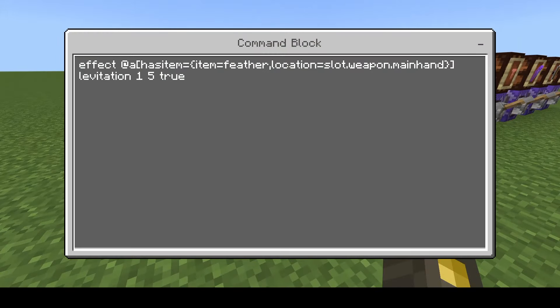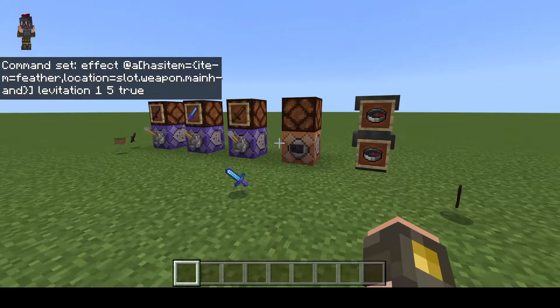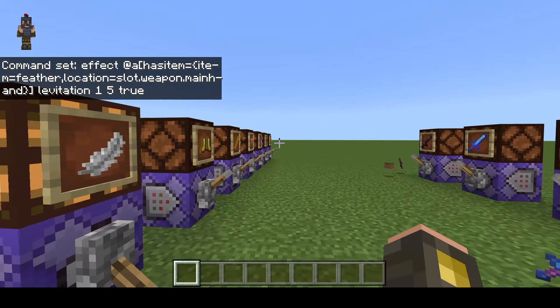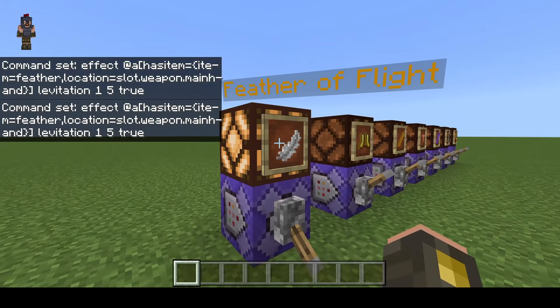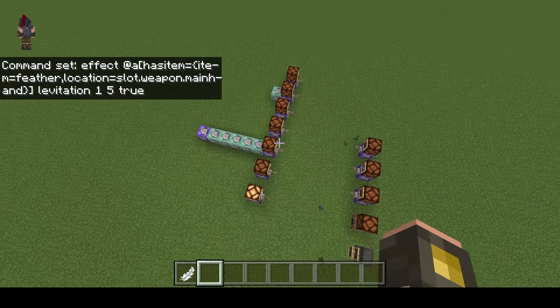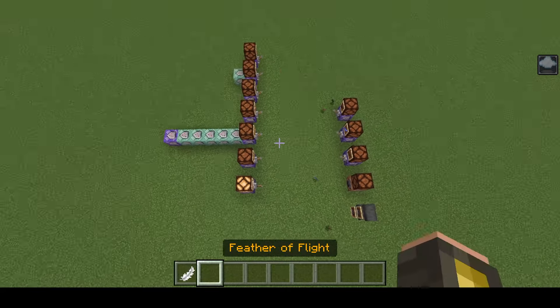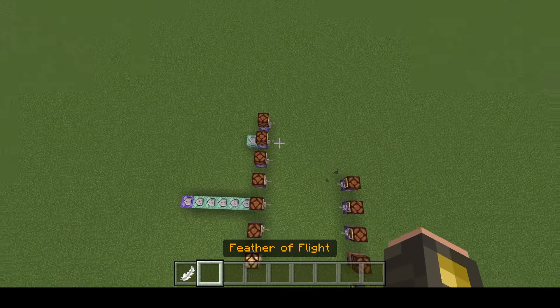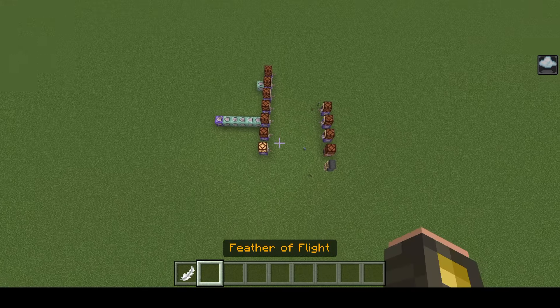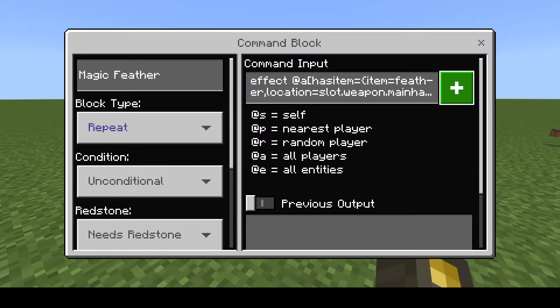Let me show you the command first. In this example, it's giving an effect to any player holding the feather in their main hand — it's going to give them levitation so that you can fly. Just a quick reminder that you can add the tags and names from the earlier examples to any of these gadgets. So now when I hold this feather, I'm going to start levitating. You can see if I let go it fades away; if I hold on, I can fly just by holding this feather. You can also combine this with slow falling to make a better flight system, but this is the simple one-command version.